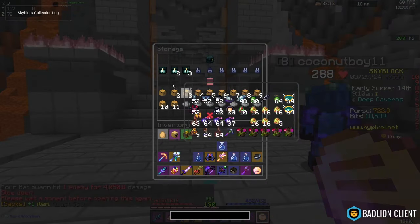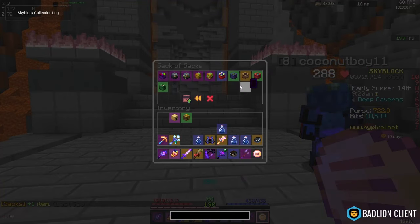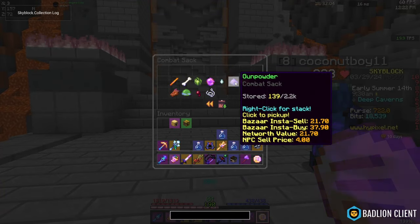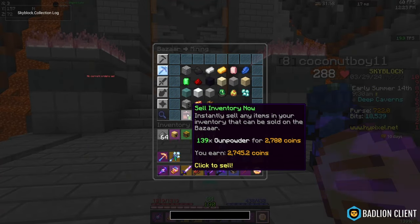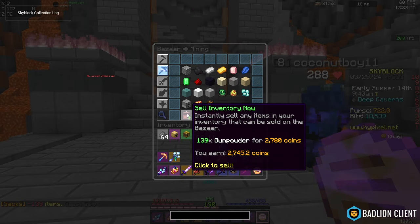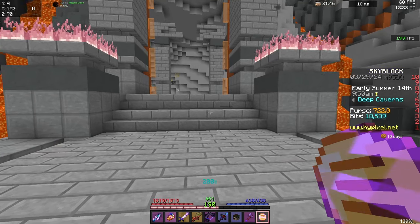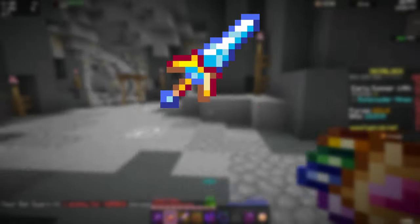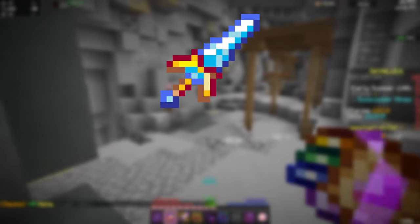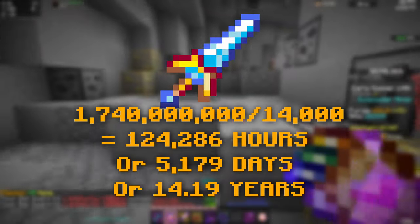Let's see what we got. I got 139 Gunpowder. That's a solid, on the Bazaar, 2,700 coins, plus the 720 coins from actually killing the Creepers. That's about 12k per hour, which is still pretty terrible, don't get me wrong. But it's still not the worst on the list somehow. As for the Hyperion test, this is where the numbers start to get really silly — it takes 14.19 years to get a Hyperion using this method.